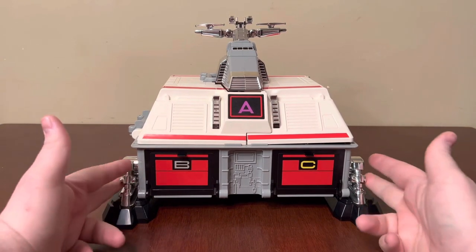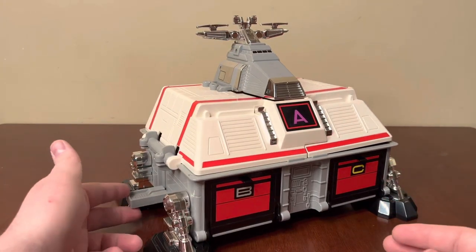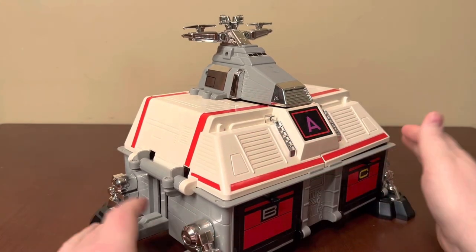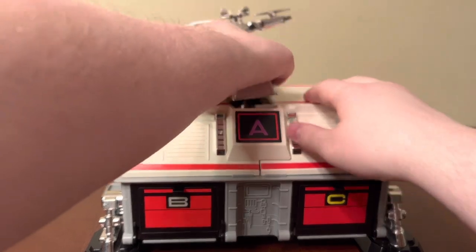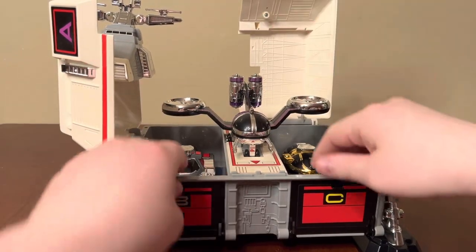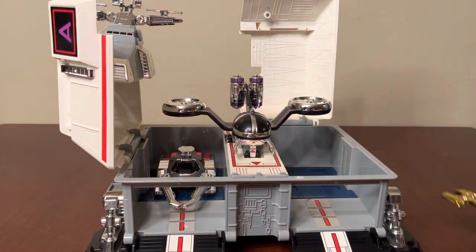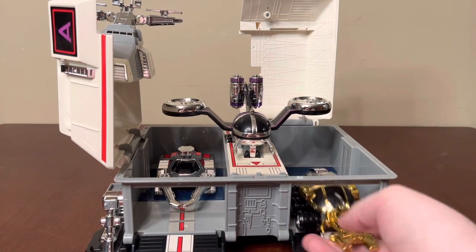Each leg has chrome bits — four separate pieces each. The levers on the side that connect to the plate on the inside are separate pieces and can often be missing. Sometimes the entire tray — the entire lift on the inside — can be missing. The chrome piece on top is a separate piece, and the entire antenna assembly is also a separate piece.